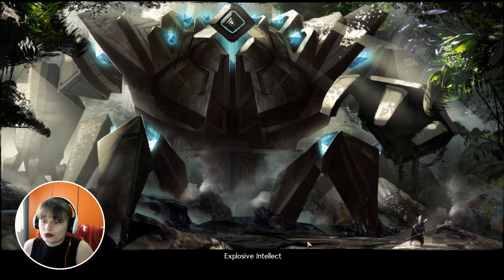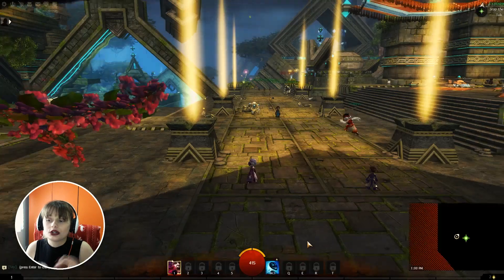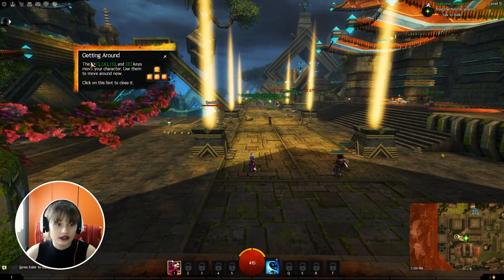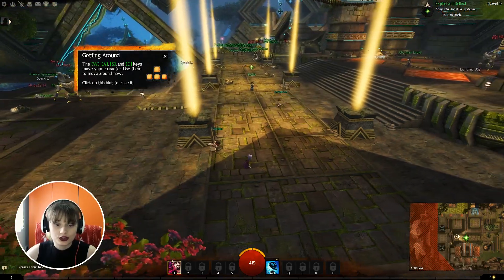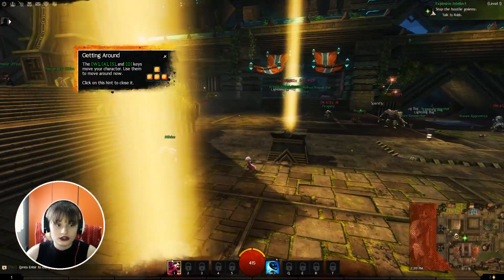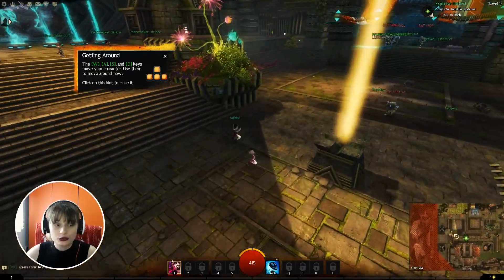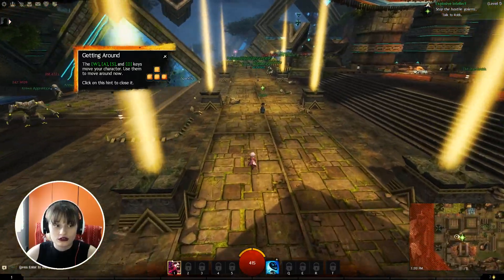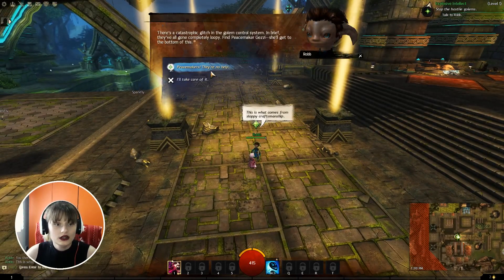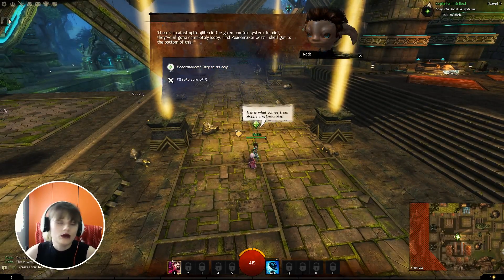Alright, so when you start as an Asura, you start with the first chapter of your level 1 story. You also get these tutorial tips, so let's move up and down and rotate your camera. Let's talk to Rob. There's a catastrophic glitch in the golem control system — in brief, they've all gone completely loopy. Find Peacemaker Gezi — she'll get you to the bottom of this. Peacemaker? They're no help. Well, some of them are, but Gezi is one of the good ones.